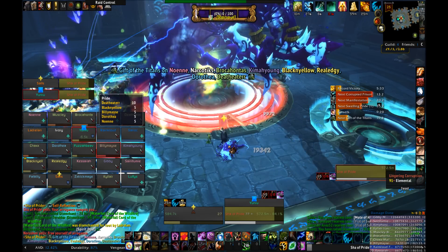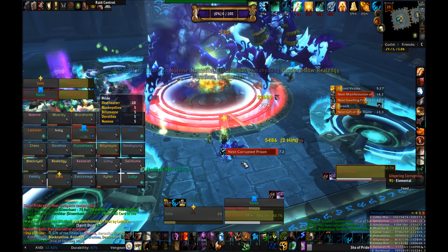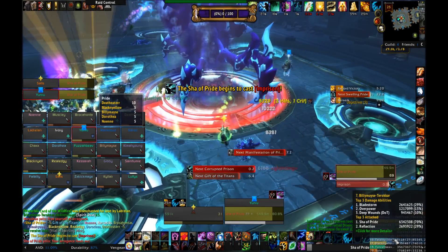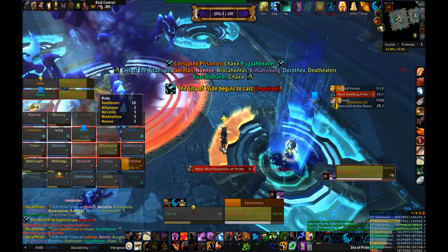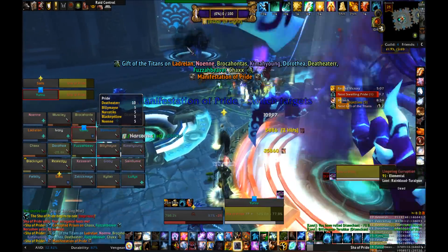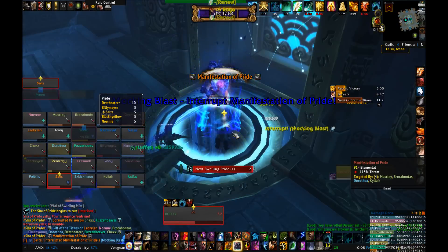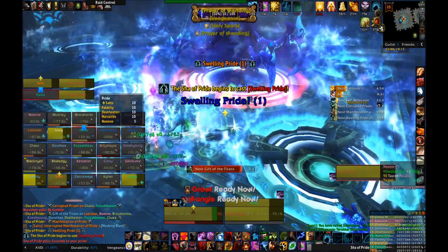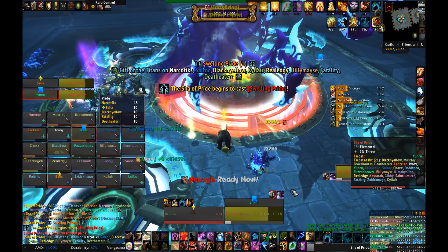More importantly, Swelling Pride does additional things based on how much pride each member already has. If a raider has less than 25 pride, it does nothing besides add five pride and damage. If a player has 25 to 49 pride, they will drop a void zone at their feet — this void zone will explode after a few seconds, doing a lot of damage and adding pride to anyone hit. Stay away from these void zones. Raiders between 50 and 74 pride get Projection, a debuff that causes a mirror image of that player to appear about 15 yards away. If the raider does not run to that projection within six seconds, it will explode and deal lots of damage to everyone in the raid and give everyone more pride. Nothing you can do about this unless you get hit by it, but tanks should not be getting that much pride.